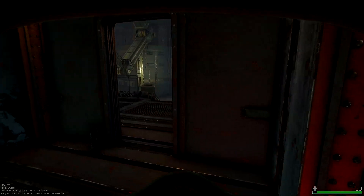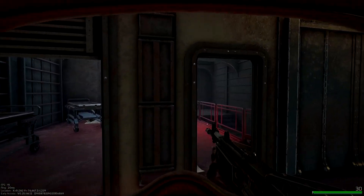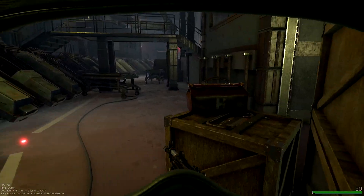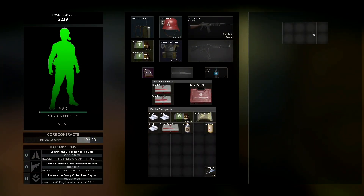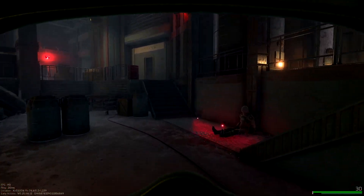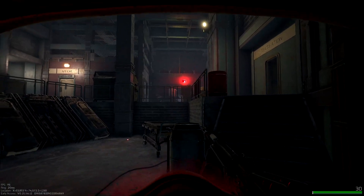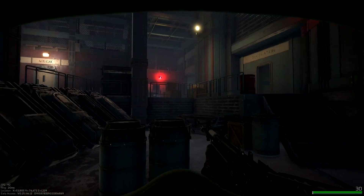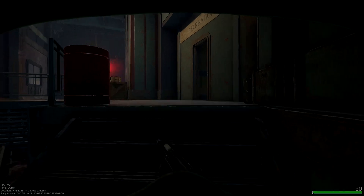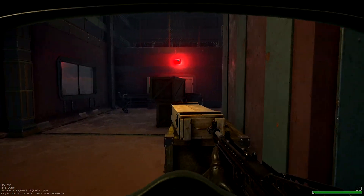All right, navigation data, hibernator, and I think farm was the last one. We're actually next to the hibernator - this is actually a really close spawn, even to the bridge. I think there are like two close spawns to the bridge, two in the middle - maybe four in the middle. There are also sewer entrance points, and two at the back as well I'm pretty sure.